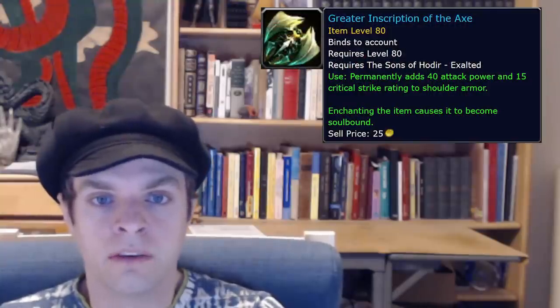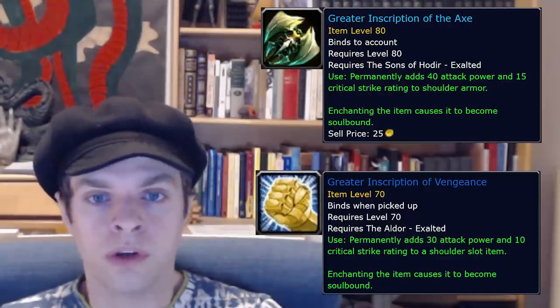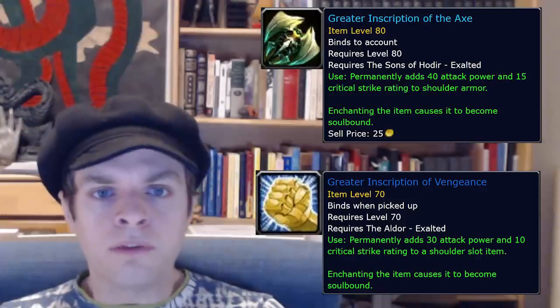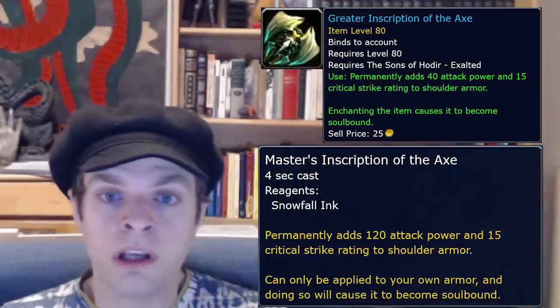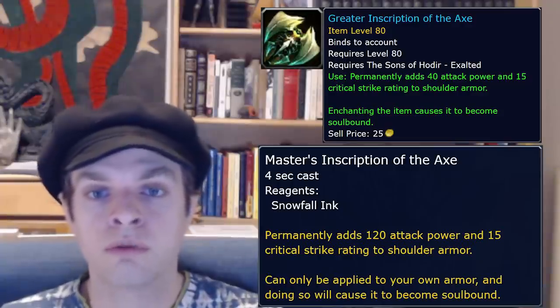There's one more faction that's important, but unfortunately it does not have a faction tabard for easy reputation gains. The Sons of Hodir faction is in the Storm Peaks zone and requires a lengthy quest chain to unlock. The desired reward from this faction are powerful shoulder enchants at Exalted status. After the opening quest chain, you'll have access to daily quests and a few other ways to gain reputation with the Sons of Hodir. I'll leave the details to the excellent reputation guide found on Wowhead, which is linked in the video description. Once you're Exalted on one of your characters with the Sons of Hodir, you won't need to repeat this grind again since the Exalted level enchants are bind to account and can be shared between your different characters. If your main character is going to be an Inscriptionist, you can skip this as well because Inscriptionists have access to more powerful shoulder enchants through the Inscription profession.